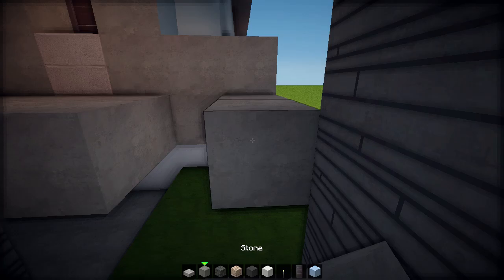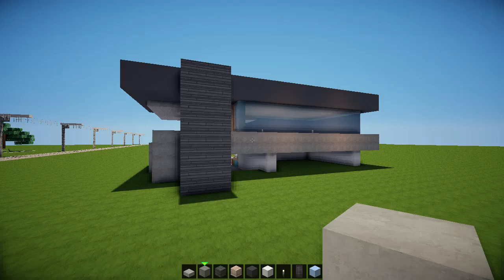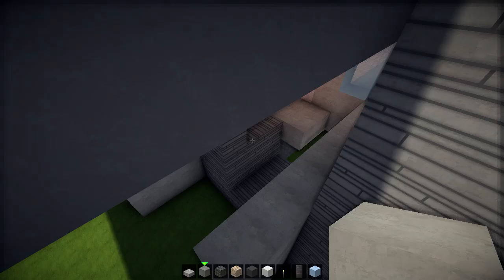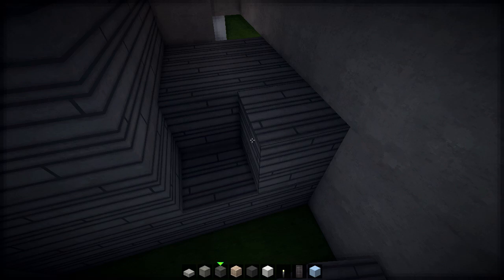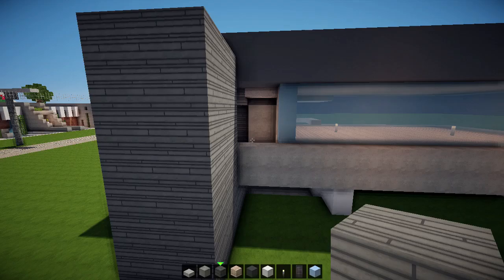I know it looks very bad right now. If I take this down here, I know you're thinking what the hell is that supposed to be. This shape here goes down into the ground - you don't have to do it, but I think it adds something. Let's jump to the other side and see what we can do with the bathroom.